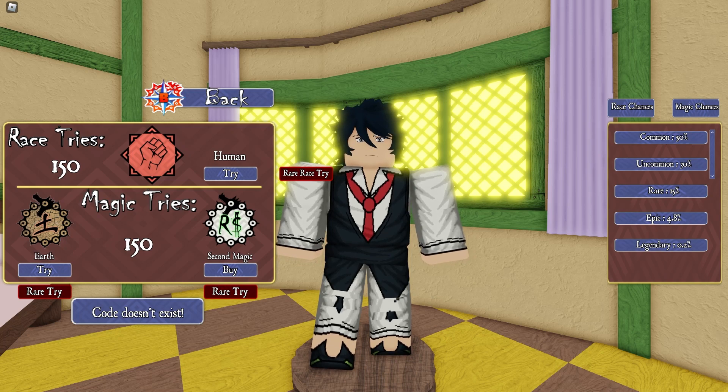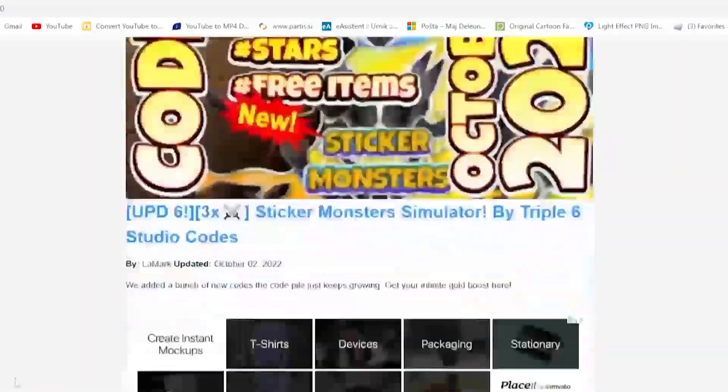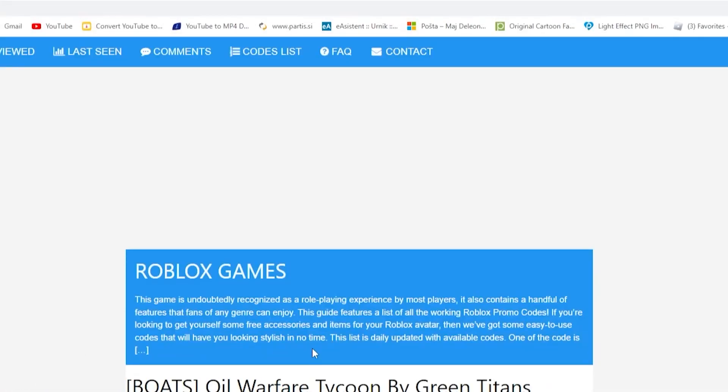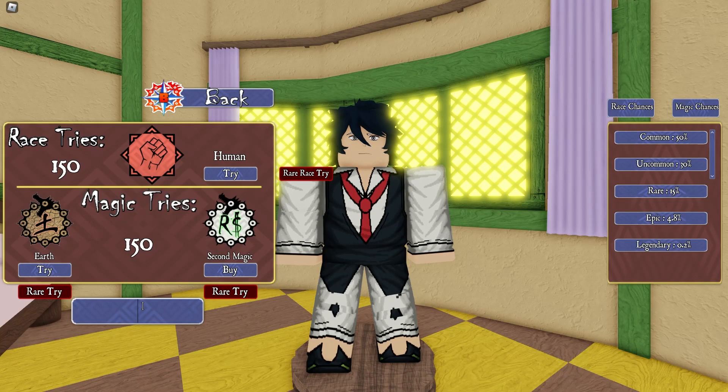Before we continue, make sure you subscribe. Let me also tell you about my app that I created just for you guys so you can get codes faster, much more efficiently, and always up to date. Get my app in the app store right now — it's for mobile users and will save you a lot of time. This first code is called Arc King Odyssey.